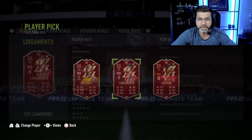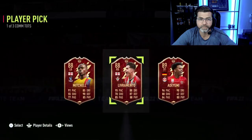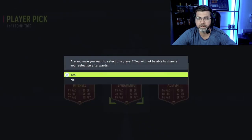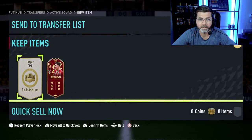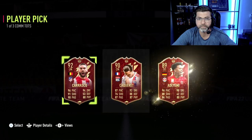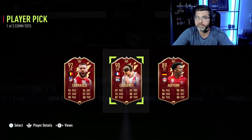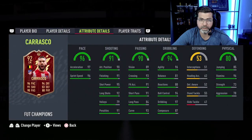He's actually not a bad card. Go Livermento. Suarez would be good, yep. Carrasco, right? It's gotta be Carrasco. Carrasco is 85k, Caceres is 80k — they're both the same. Yeah, I think you gotta go Carrasco; I think he at least makes my bench.